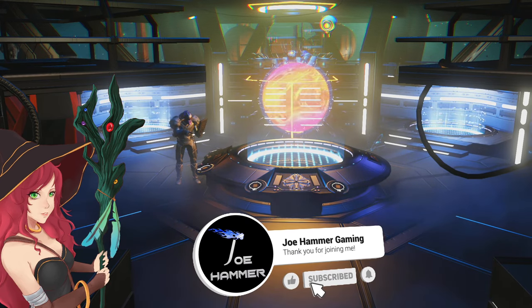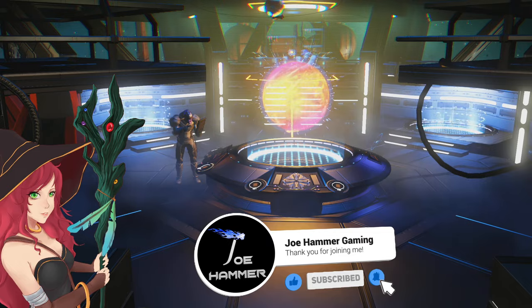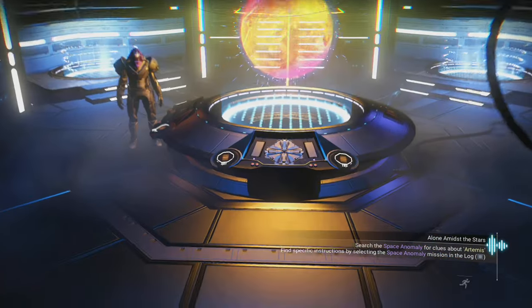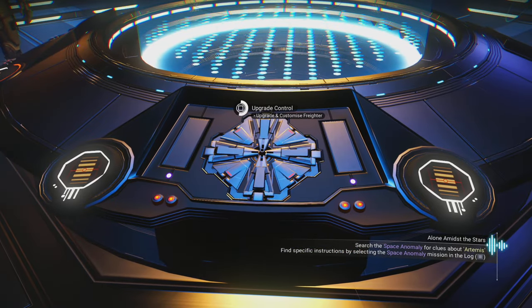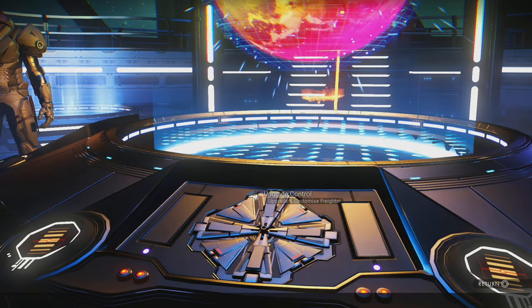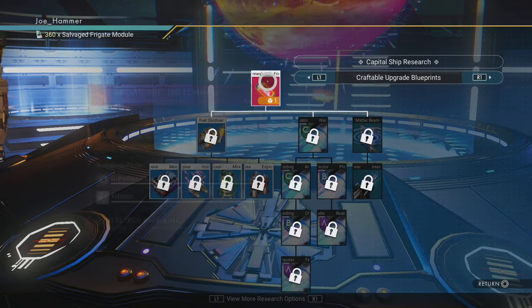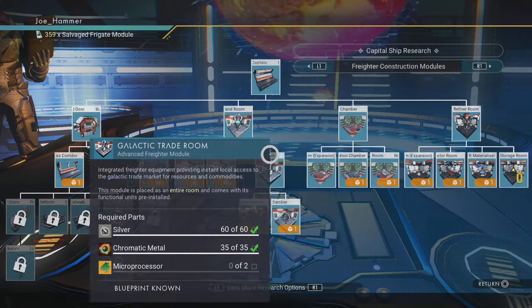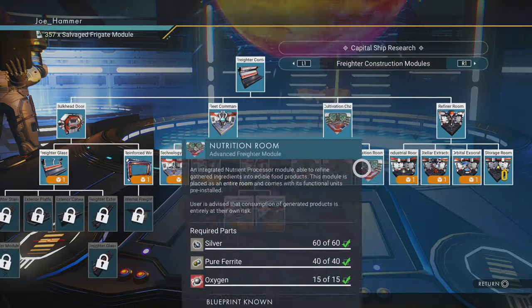Hello everybody, welcome back to No Man's Sky. In this one we're going to go through a basic freighter base build and layout video. The first thing's first, you're going to want to come to the upgrade part just here. We're going to want to go into base and parts right here, and we're going to go ahead and unlock all of the base parts that we have available.